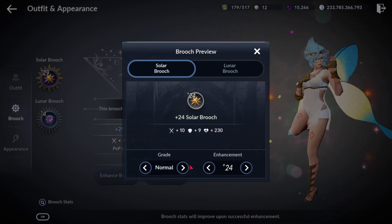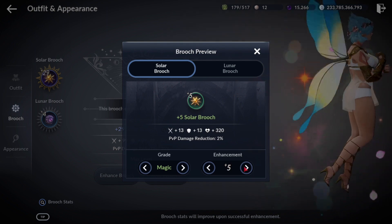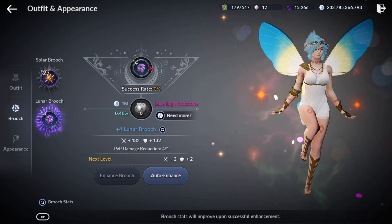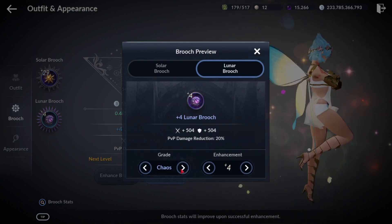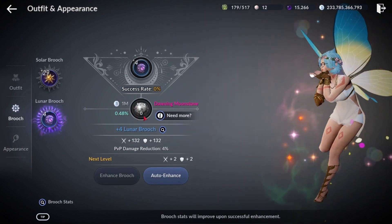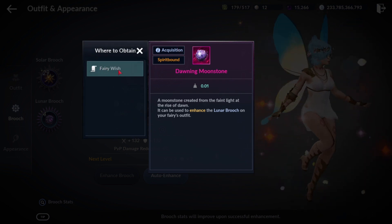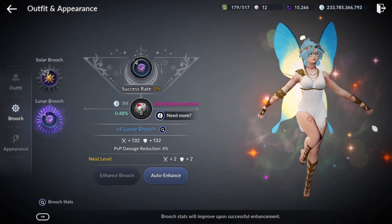You do this through every tier — it sounds like a lot but it's actually one of the easier things to upgrade and gives a decent amount of CP. For the Lunar Brooch, mine is still blue — it takes a lot more time and resources. It's pretty hard to get the materials but in the long term it'll be really good for CP progression. To enhance it from +1 to +29 you'll need Dawning Moonstones.